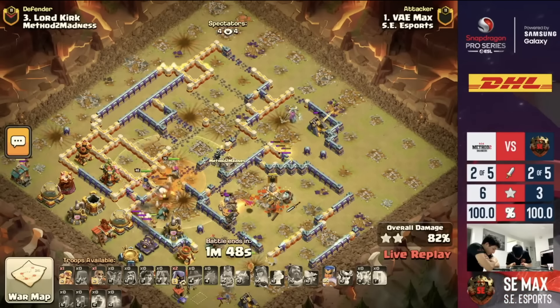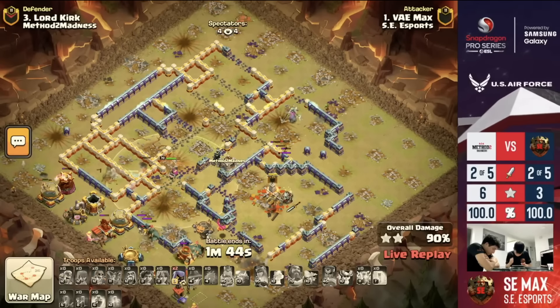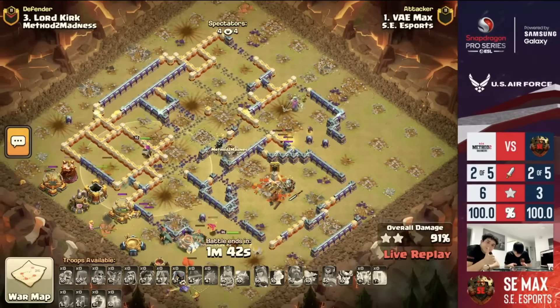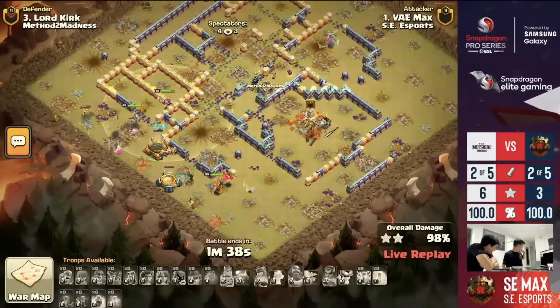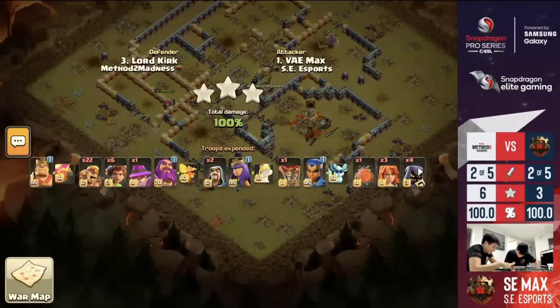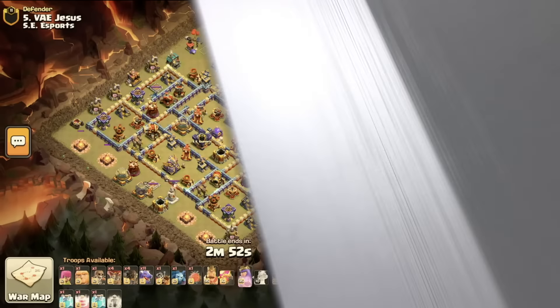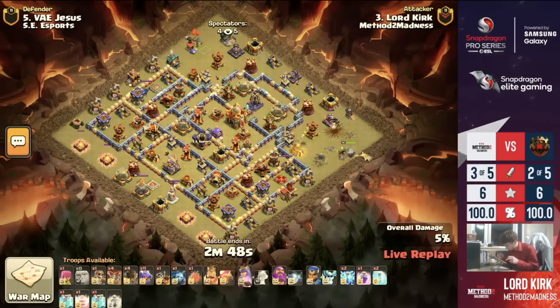Royal Champion's staying nice and safe behind those Root Riders. This one is cooking — look at this time! The Royal Champion now getting through here does have the Seeking Shield, so throws her Seeking Shield. It's going to be about a minute 35 remaining. What a quick attack for Max. We've got Recall, Double Clone, and a little bit of Lightning that we can use to take out a Sweeper.